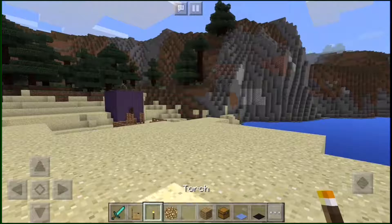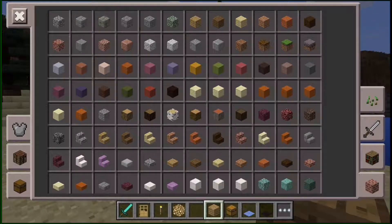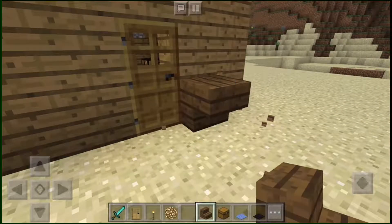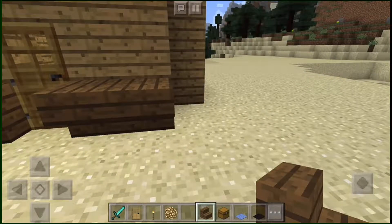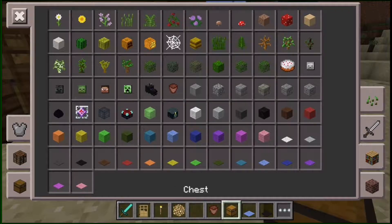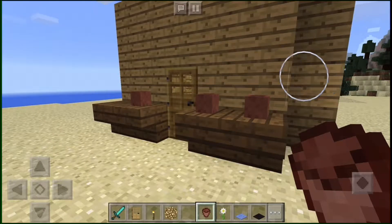We're going to finish off on the outside. You always need your house to look pretty or people will not like it, and if you want someone to come in they won't because they won't like the house. So you always got to make it look nice on the outside.